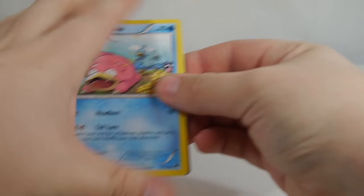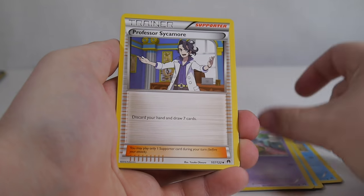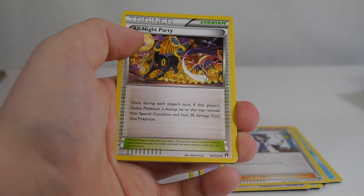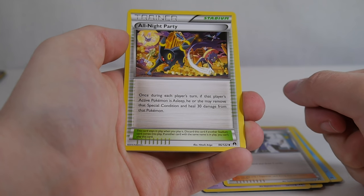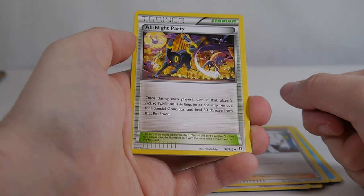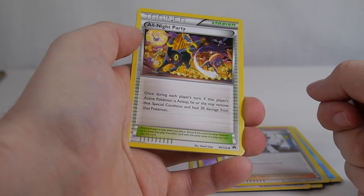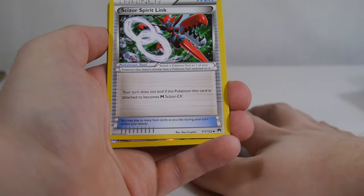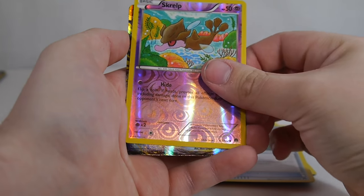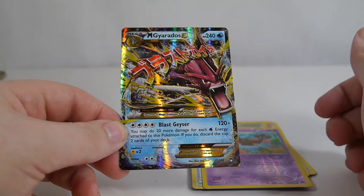Moving along to pack number two — let's keep the streak alive. We got a Slowpoke, Furfrou, Seedot, Psyduck, Espurr, Sycamore. All Night Party — this is another one of those stadiums that goes with that Darkrai Hypno deck. Once during each player's turn, if that player's active Pokemon is asleep, he or she may remove that special condition and heal 30 damage from that Pokemon. So basically you use Hypno, put them to sleep, use All Night Party to make them awake and heal 30 damage, then use Darkrai's attack which does more damage if the defending Pokemon is asleep, and you hopefully hit that one hit knockout. It's a really awesome deck. Scizor Spirit Link, Reverse Skrill, and — whoa really? Two for two? Mega Gyarados EX!